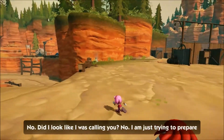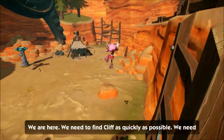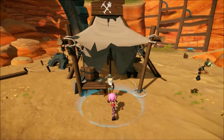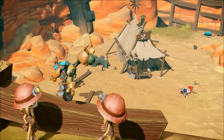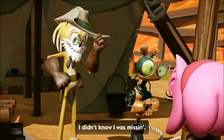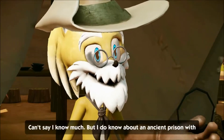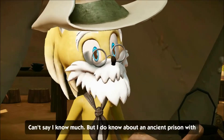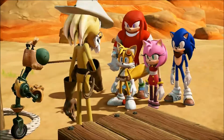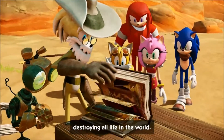I don't like this dude right here. Did I look like I was calling you? This dude right here is a D-bag. Look, here's Cliff over here. Cliff! Thank goodness we found you! 'I didn't know I was missing.' What do you know about an ancient tomb with a giant snake in it? 'Can't say I know much, but I do know about an ancient prison with a giant snake in it.' Well, how about you tell us about that one?